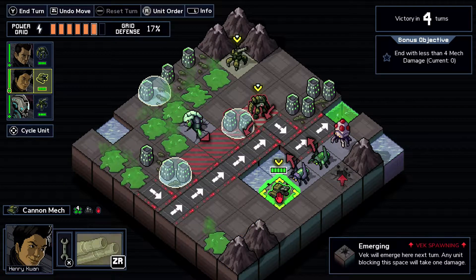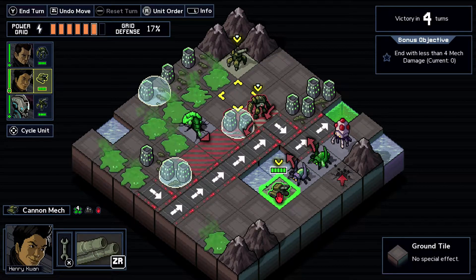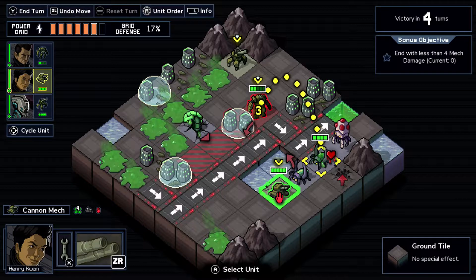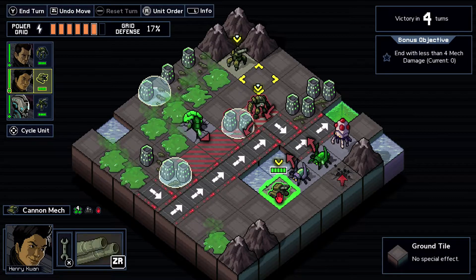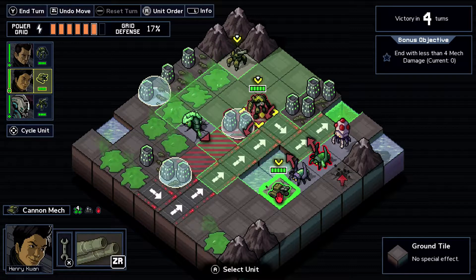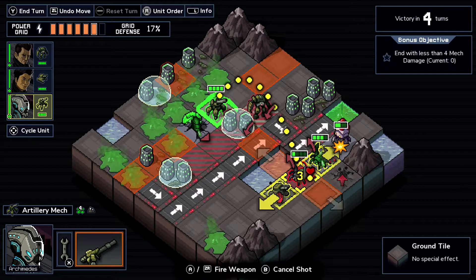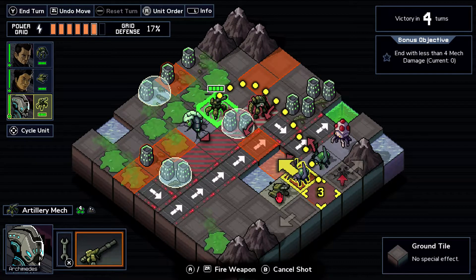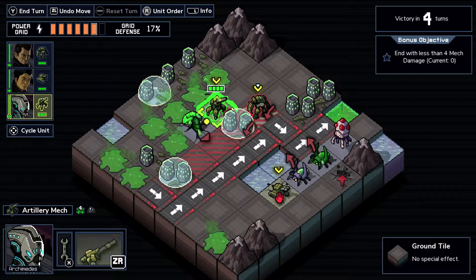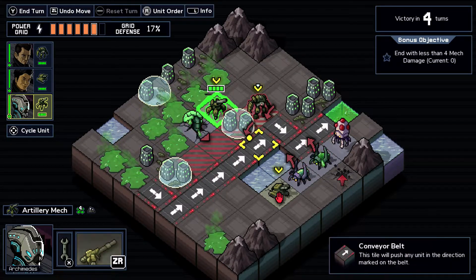We need to keep thinking that the fewer Vek we have, the less trouble we end up with in the end. The scion can stay for now since there will be just one Vek and we're gonna make three kills. This alpha scarab goes down.